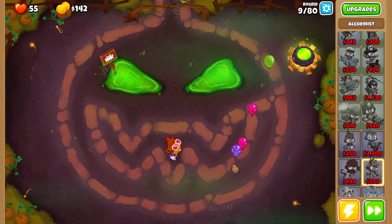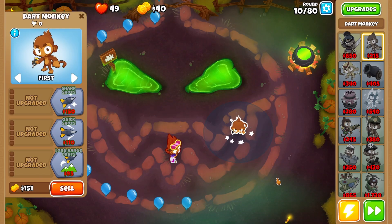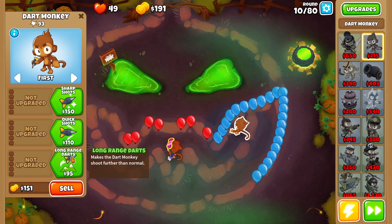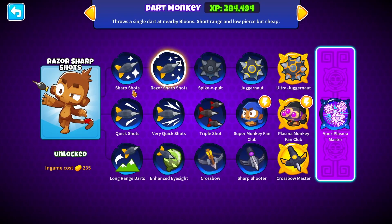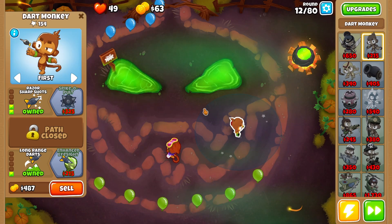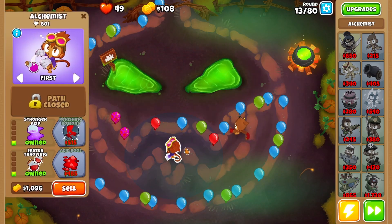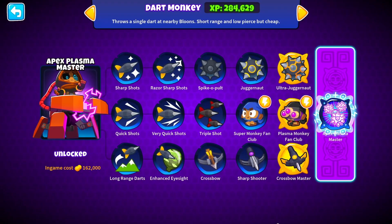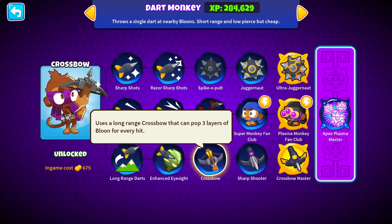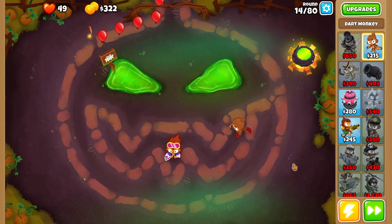I think we might need to start going for a different tower altogether. Dart Monkey has an A in it so we're allowed to use it. Long Range Darts has an A, same thing with Enhanced Eyesight — I'll probably go for the top path as well since both have A's. Sharp Shots, Razor Sharp Shots, Enhanced Eyesight — now we have a 2-0-2. We have camo popping power for now, but Crossbow isn't available until Sharpshooter, so we have to make sure we don't get any pops from just the Crossbow upgrade.